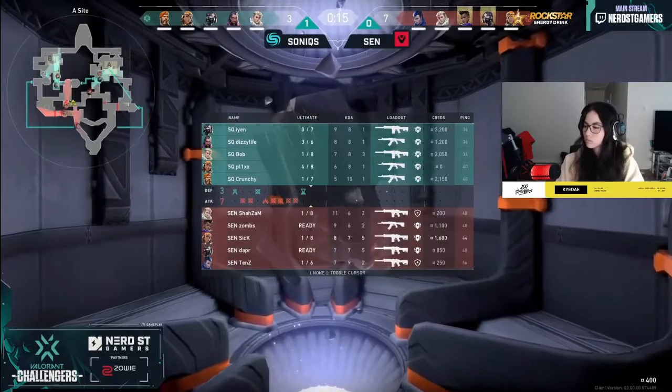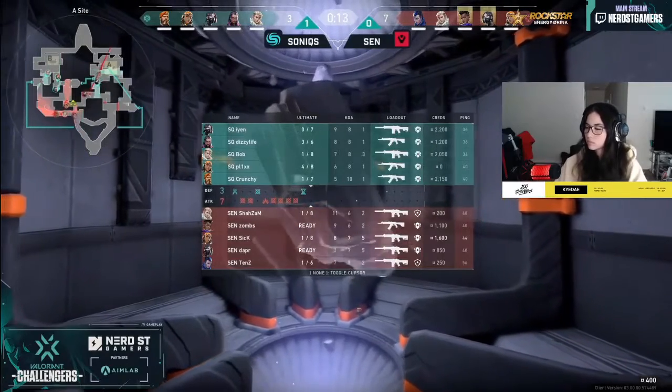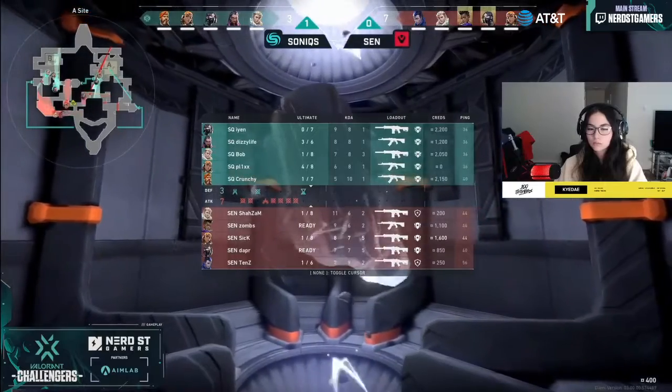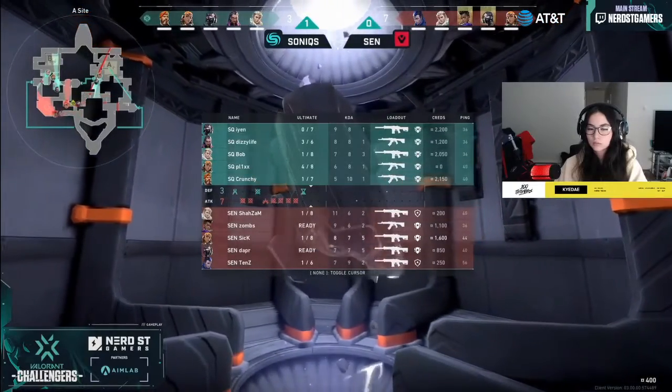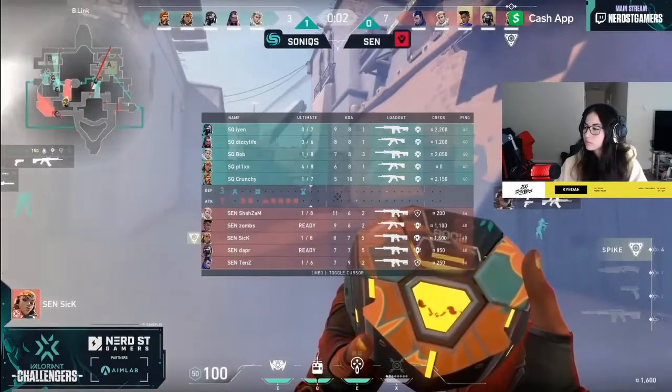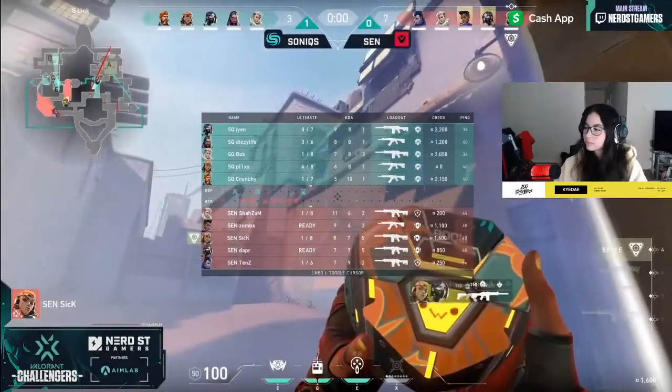Sentinels — still with a couple of credits in their bank account — have just enough to reinvest and see if they can maybe muster another round. It's 7-3. We're coming down to the last two rounds and once more it's Sentinels who are leaning towards this B-site with an early play from Sonics down towards A-short.